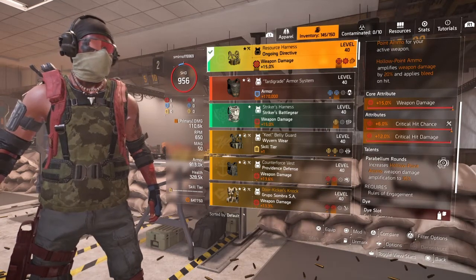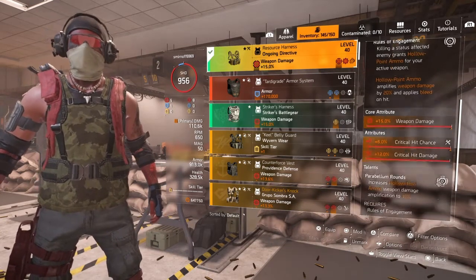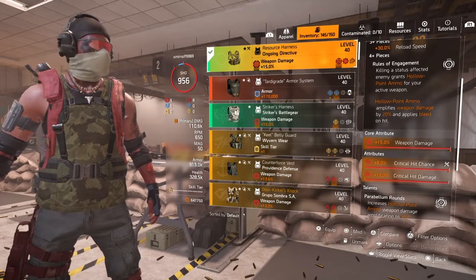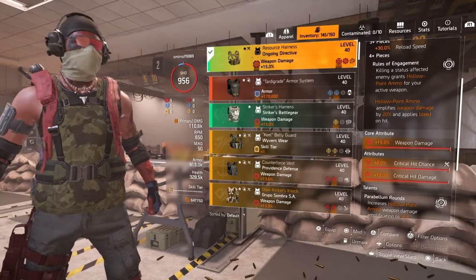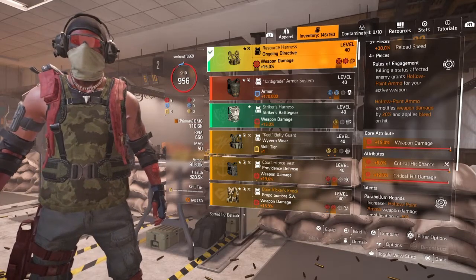The chest piece also gives you an extra 35% damage boost once you get those hollow point rounds. The build really gets rolling when you get those hollow points — that's the main part of using Ongoing Directive the way I have it built.